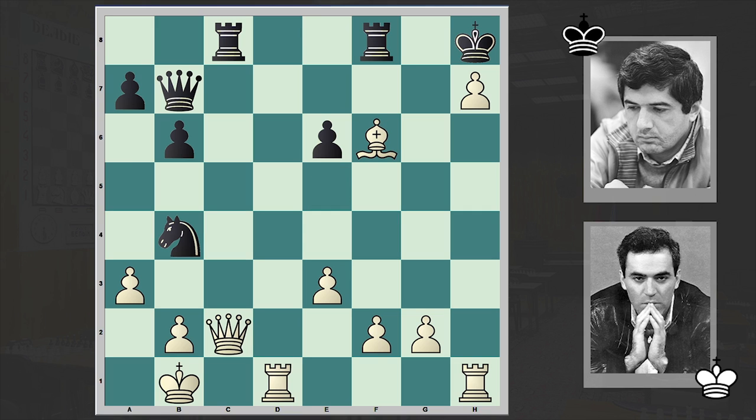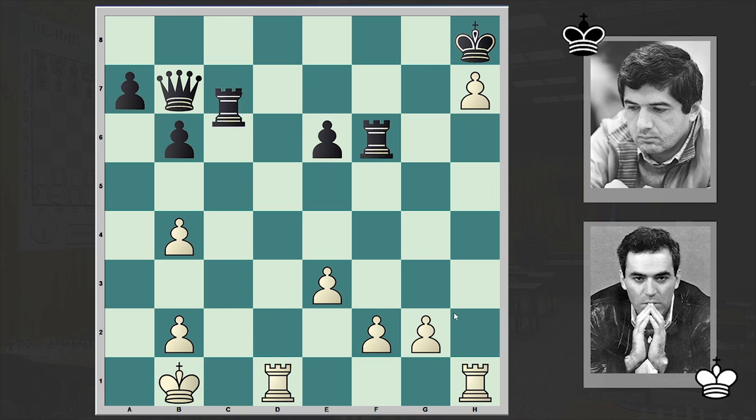We have bishop takes f6 in the game, and after bishop takes f6 check, Vahanian resigned. Pity that he resigned, because after rook f6, white has a very beautiful move. Even a-takes-b4 is winning — you can't play rook takes c2 because of rook d8 check, and with so many extra pawns and the vulnerable black king, white can easily win.